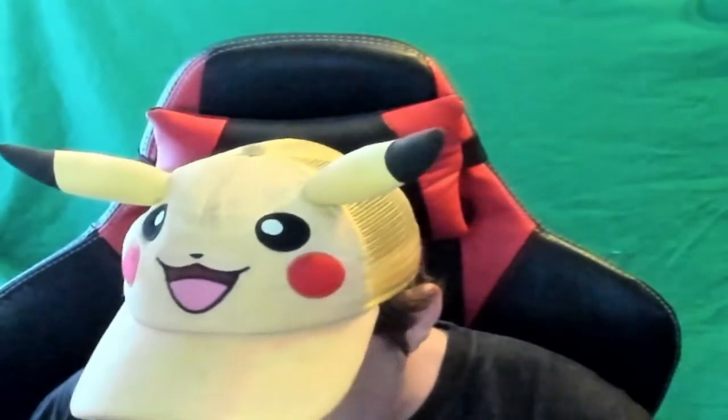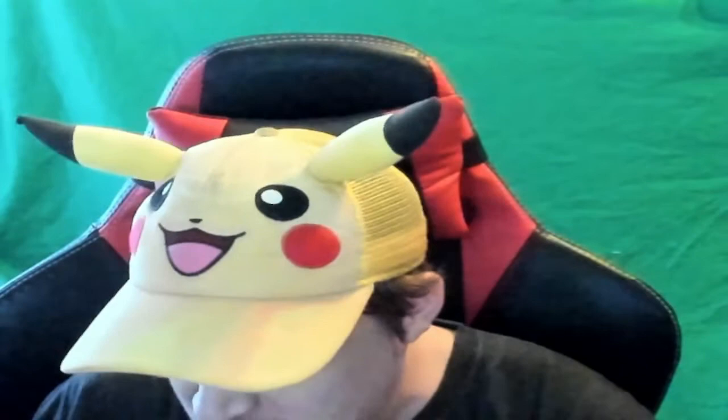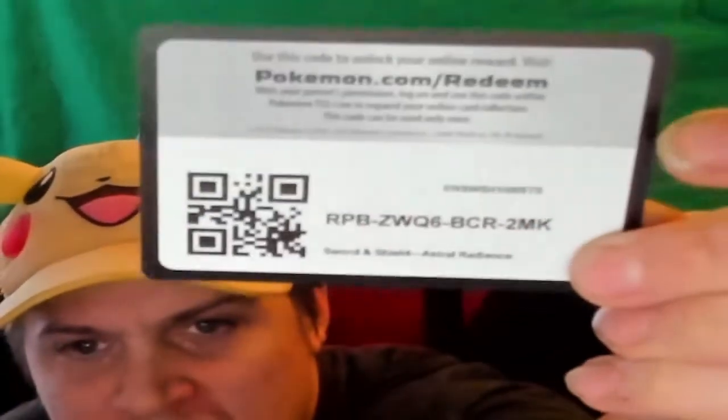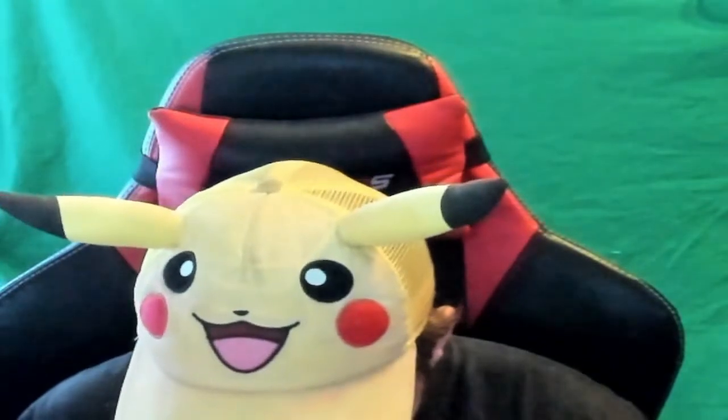Two Lost Origins, two Brilliant Stars, and four Astral Radiance. We are going to unbox the Astral Radiance. I like this code card — for you guys that love playing the game online, there you go. Hope you can read it, camera's kind of bad today.